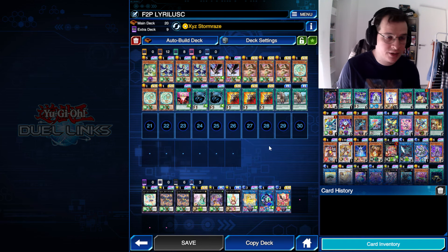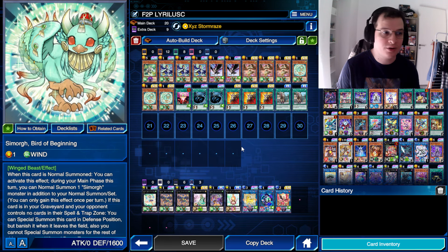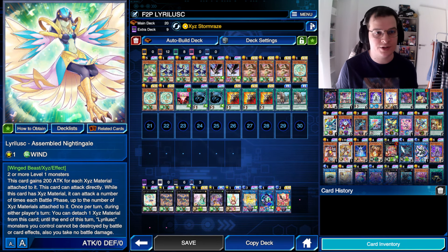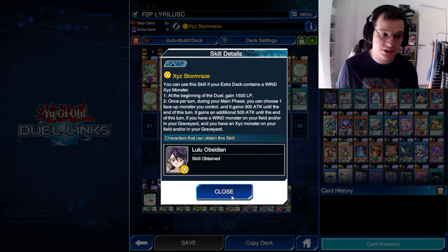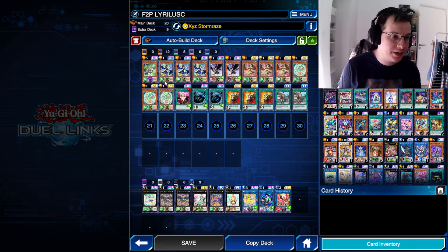You want to use a couple of rank 1 enablers such as Cobalt Sparrow, Sapphire Swallow, and Simog, Bug of Beginning — which is the level 1 that allows you to normal summon another level 1. So you can go into Liralusk, a simple Nightwing Gale, preferably with 3 materials so it has 600 attack. Then you activate the skill XE Stormraise, giving it another 800 attack for 1400 total, and it can attack thrice directly — so that's usually going to be lethal.